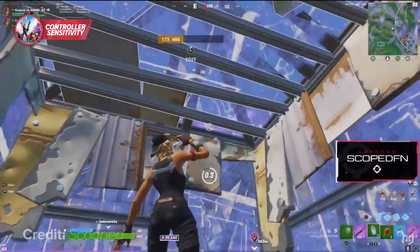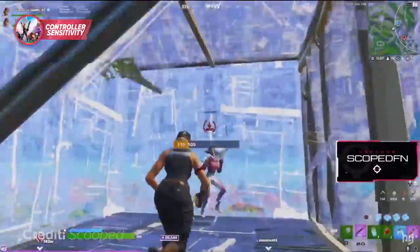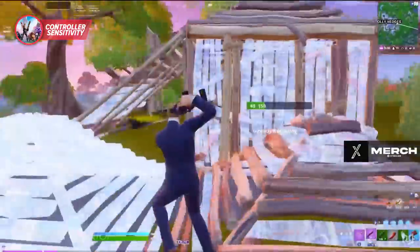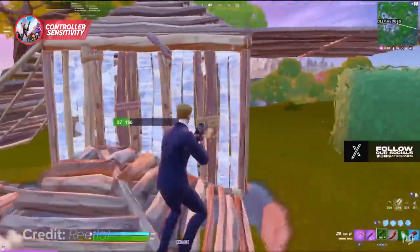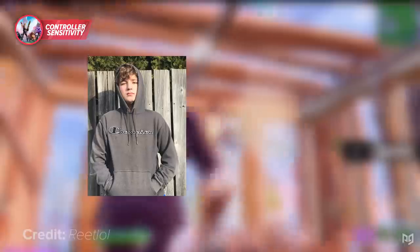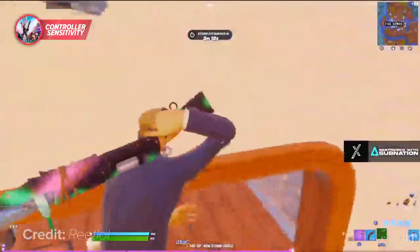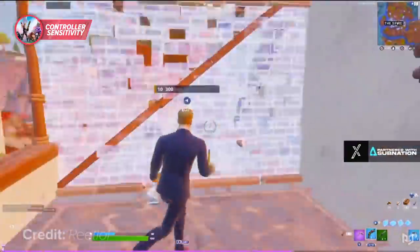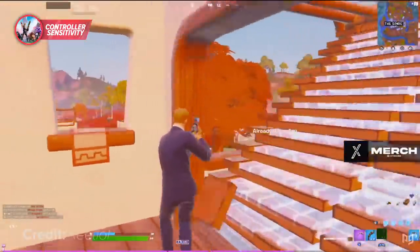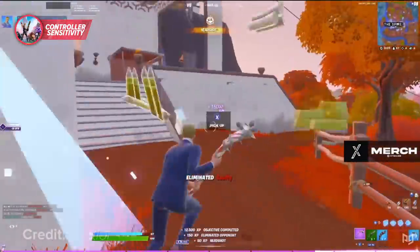Mechanics like ADSing and shotgun aim are way easier to control on linear and are very important this season. However, many also argue that exponential is just as good, especially with some of the best controller pros like Reid and Unknown using it as their input curve. Exponential is just way harder to control, especially in a solo game mode where you have to rely on hitting your shots and never messing up a build or edit. So for now, make sure to stay on linear and just practice with your sensitivity so you feel ready.